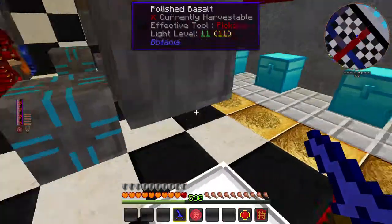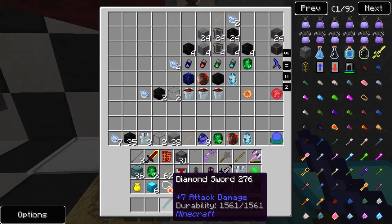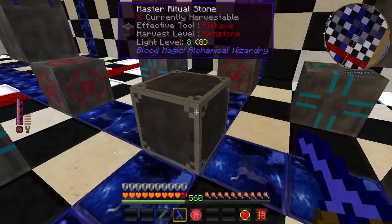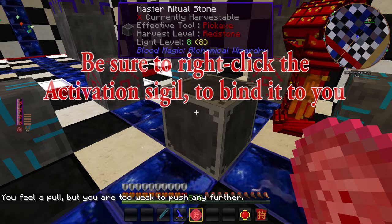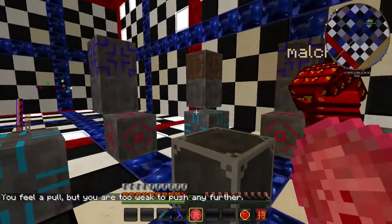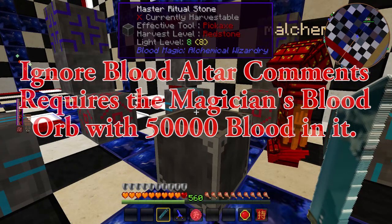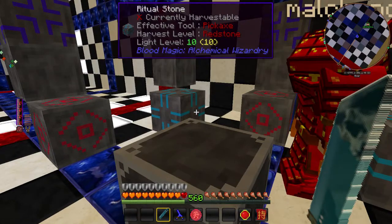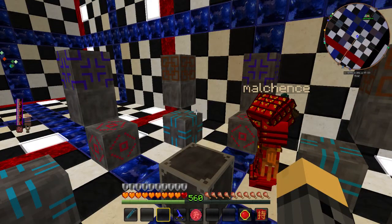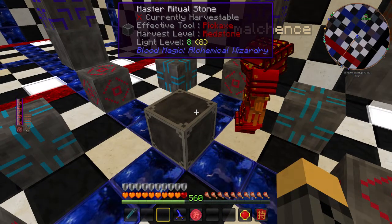You're also going to want a diamond sword — take two diamond and one stick to craft it. Come to your master ritual stone and use the weak activation sigil. If you have enough blood in your altar, you'll see that the ritual has begun. Then take the diamond sword and throw it onto the master ritual stone, at which point you'll see lightning and all sorts of effects, and it will eventually become a bound sword.